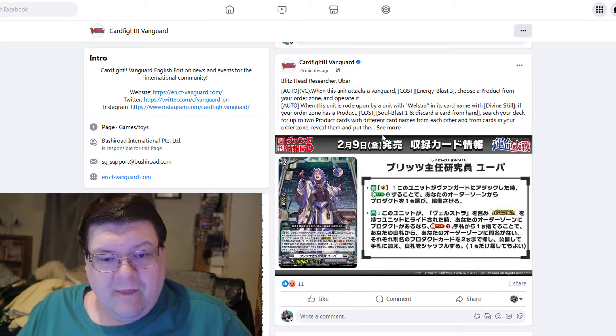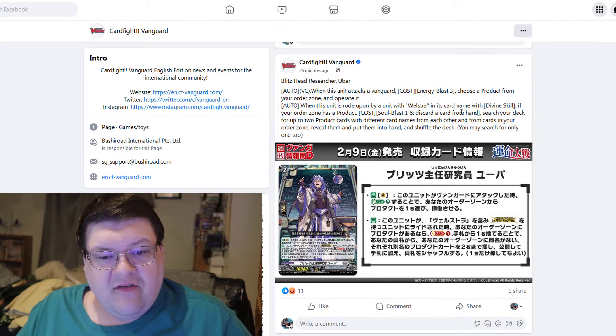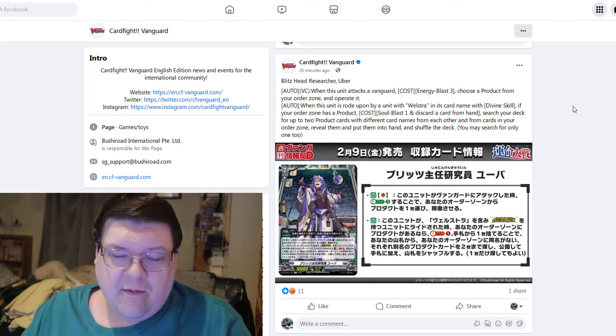This is good, we needed this. So this is the blitz head researcher uber — when this unit attacks the vanguard, we can energy blast three, choose a product card from our order zone and operate it.